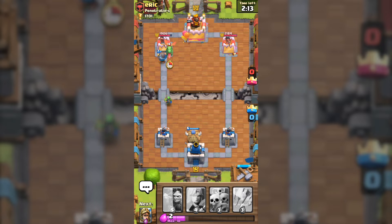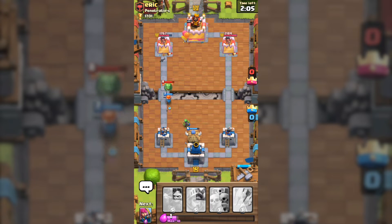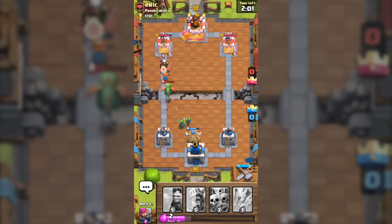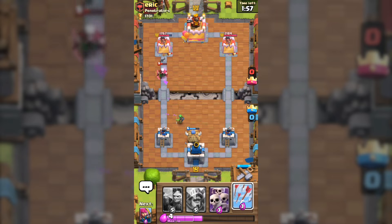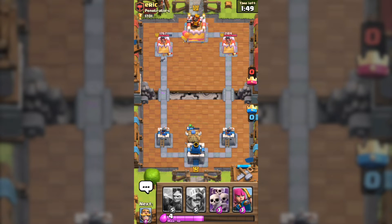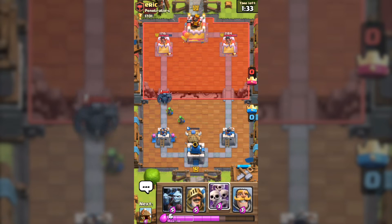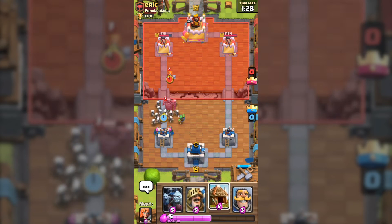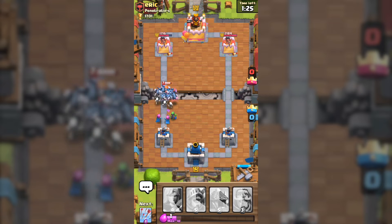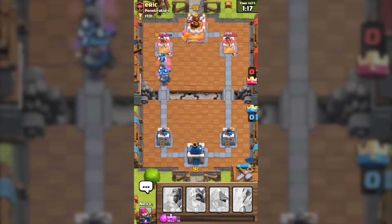He puts Baby Dragon level 8, so I'm going to put Valkyrie down to distract the Baby Dragon while the Prince's Tower and the Goblin Hut deal damage. I'm going to put Arrows down on that Magic Archer because his Magic Archer is really annoying. His tower is fairly low. I'm going to put Archers down to cycle, then Skeleton Army, and Minion Horde to get rid of that Valkyrie which would destroy my Skeleton Army. He uses tornado, which is a pretty good tornado.